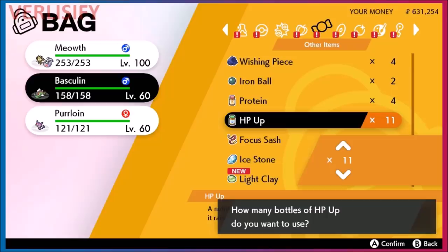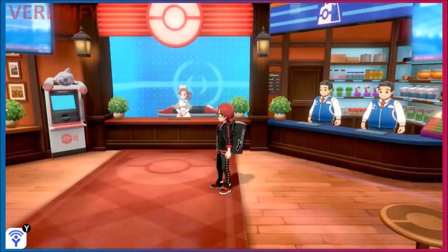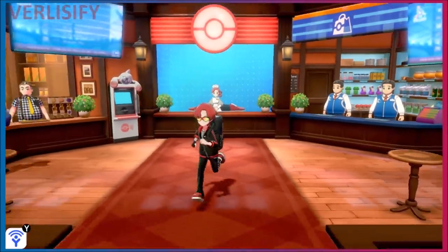Another incredible quality-of-life improvement is that you can use multiple vitamins all at once, which gives you a really good way of fine-tuning effort values. Say you only want 160 EVs on your Pokémon — just use 16 vitamins, and you're done. Then move on to the next stat and continue training that way.